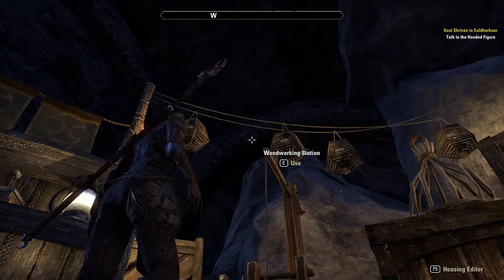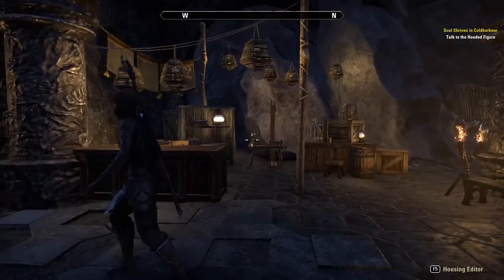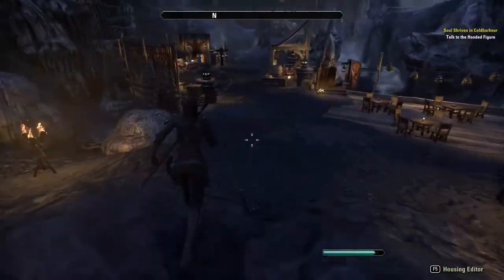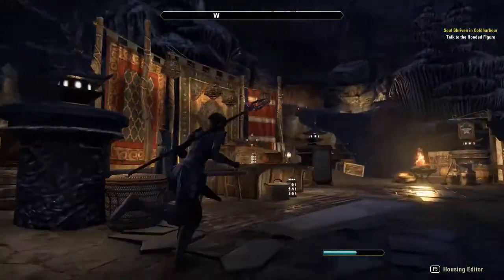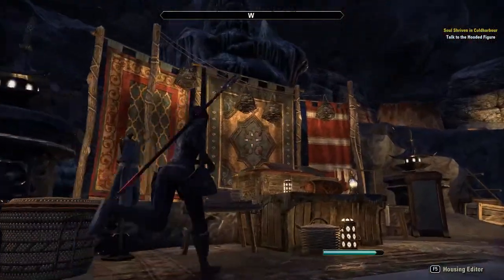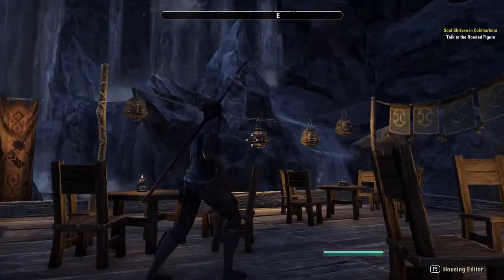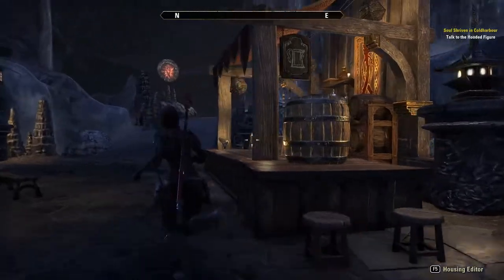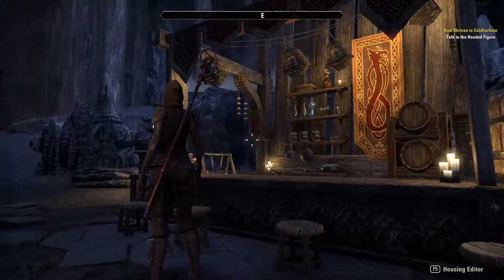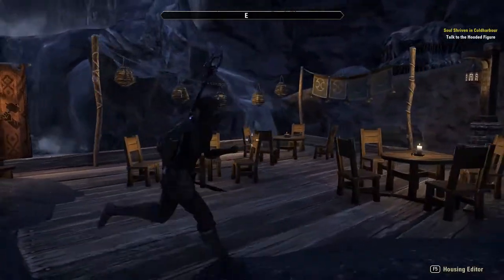The next thing is these Argonian lanterns — they just look so festive and they provide a lot of light. Most of the lights where there are lanterns come from the lanterns themselves. I have them lighting up the tapestry by the clothier stations, over by the deck, and in the bar. The Argonian lanterns work really great for lighting in this particular home.